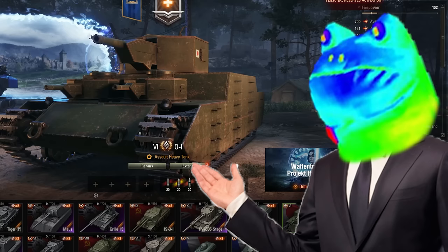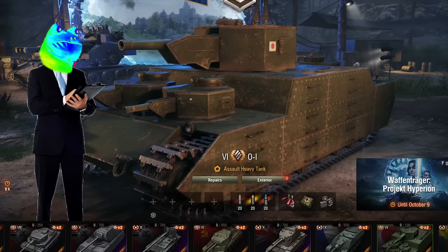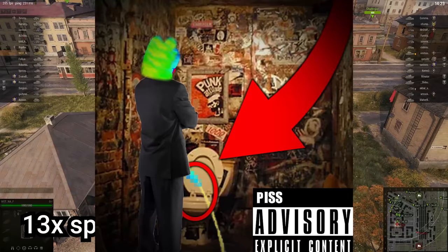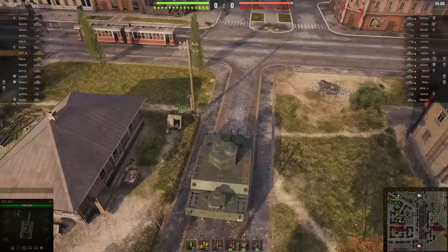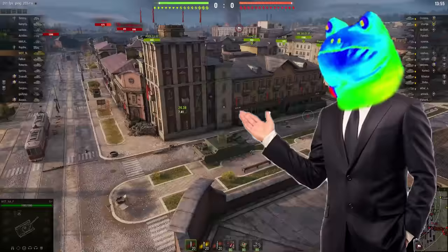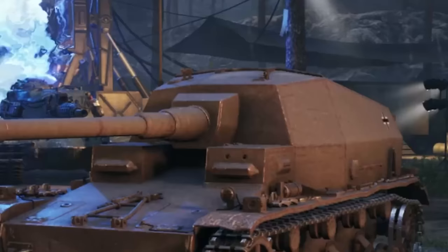Before we move on to Tier 7, I have two bonus tanks to tell you about. First, the OI, which is apparently the widest tank in the entire game — which checks out — and also has the most powerful gun in all of Tier 6. I started the match by taking a highly tactical bathroom break. I meant to do that — it's a flanking maneuver, actually. But because of the insane firepower, I still managed to get in there and nab a few juicy ones.